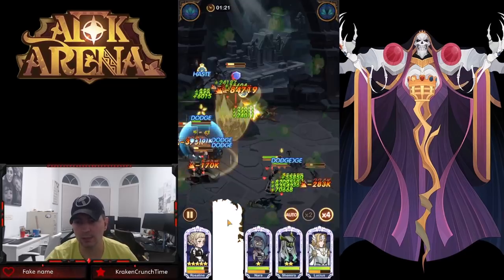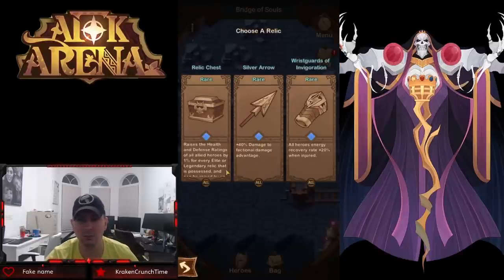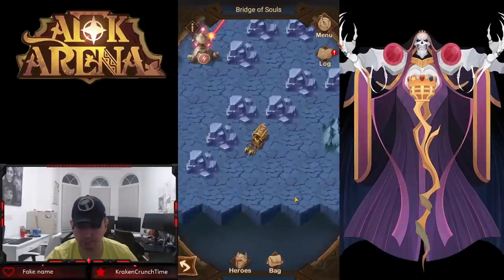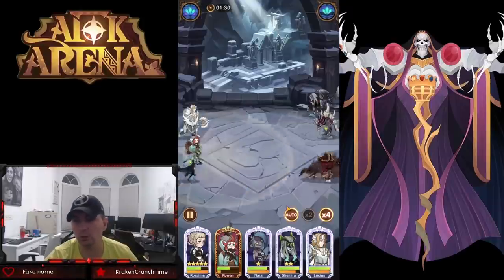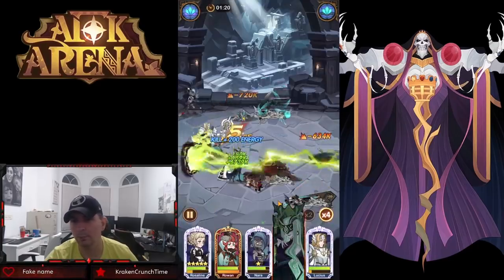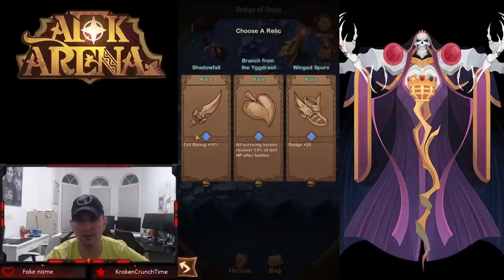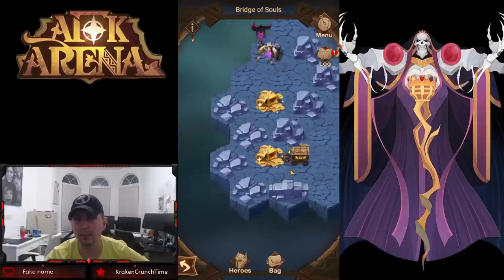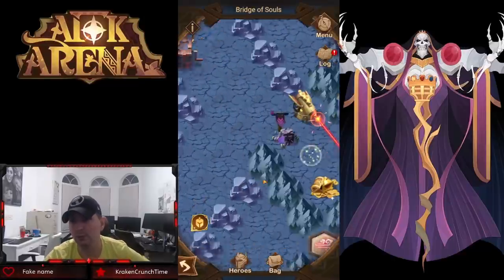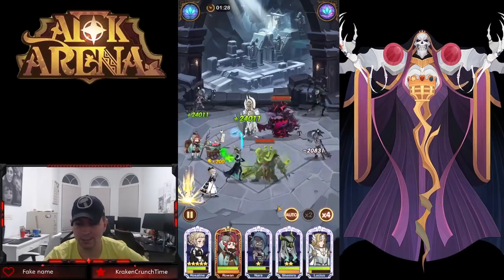If you run Rowan solo, unfortunately he doesn't have anyone to heal him — he doesn't use the potions himself, so no one can essentially heal him. We'll continue our progression, cleaning up gold chests right now. What I absolutely love doing on the very first run is picking up the relics first, because when you run into a camp that's a lot more difficult, it's going to be much harder to kill camps if you haven't picked up those initial relics.